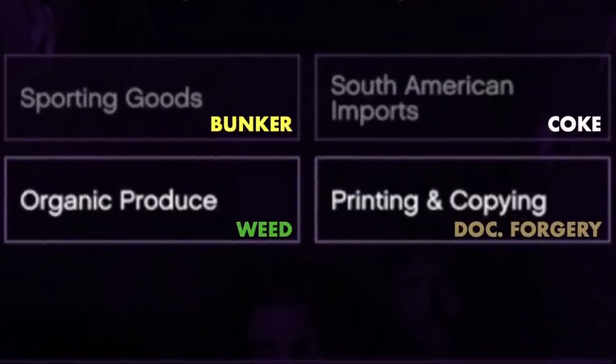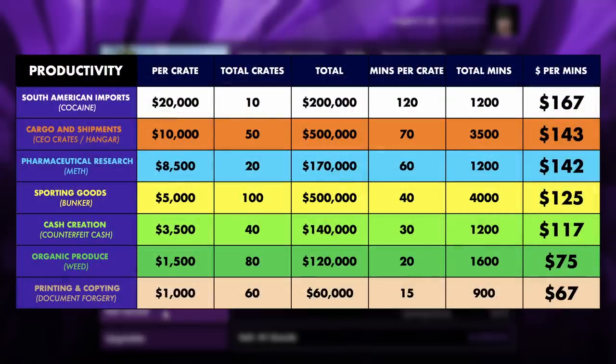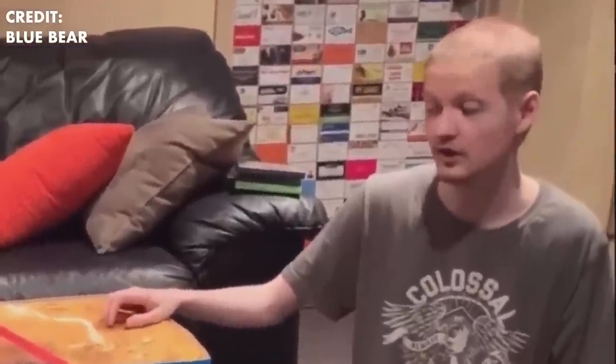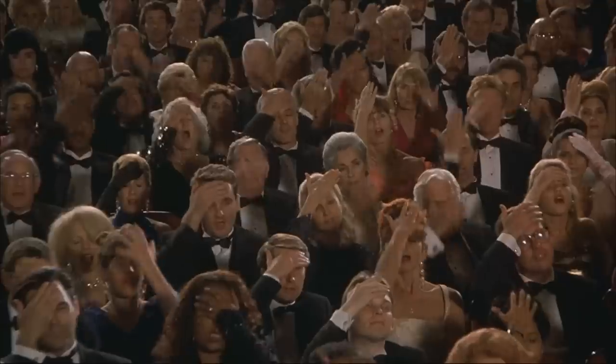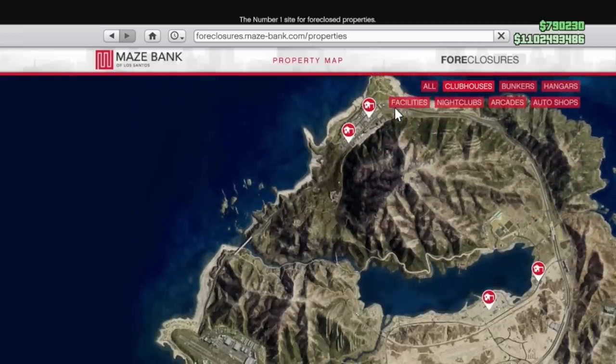Do not concern yourself with the weed farm or the document forgery business, as they are the two businesses that will net you the least amount of money. It must be said that in order to buy any of the biker businesses you will first need to purchase an MC clubhouse, which starts at $250,000.